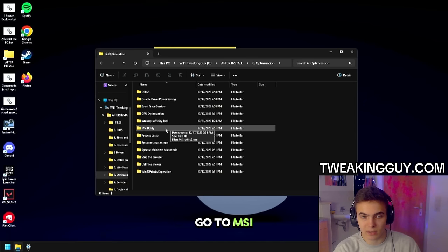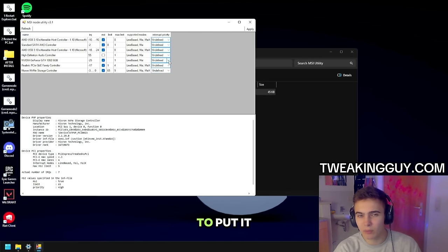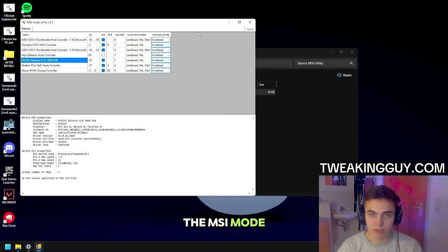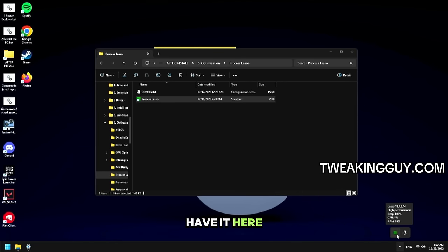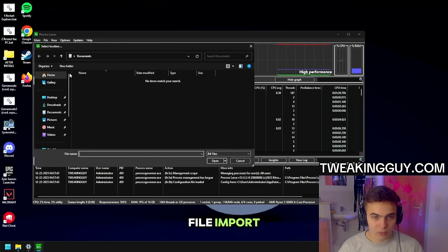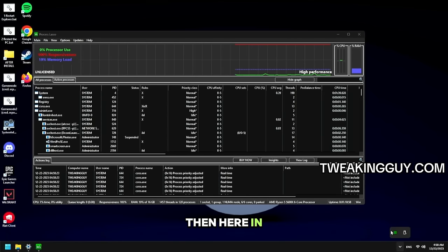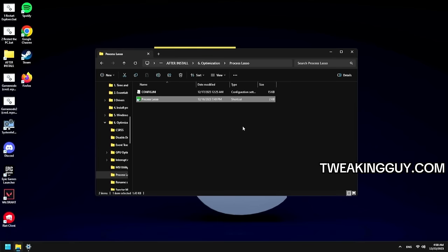Then go to MSI Utility and open it. You can set it to Undefined — some people like to put it on High, but honestly just put it on Undefined. Then Apply, OK. Make sure that your graphics card is in MSI mode. Then go back, go to Process Lasso, open Process Lasso, click Continue. It should appear in the bottom-right corner — click on it. Go to Updates, set Check Every to Never. Go to File, Import, then navigate to This PC, C, After Install, Optimization, Process Lasso, and select the config file. Press OK. In the bottom-right corner, click Exit Process Lasso, click Do Not Ask Me Again, and click No. They're going to be running in the background.